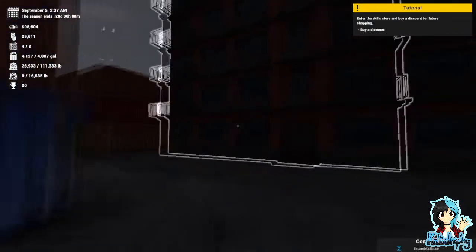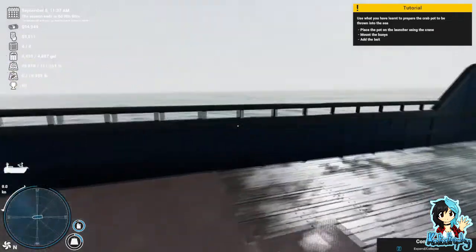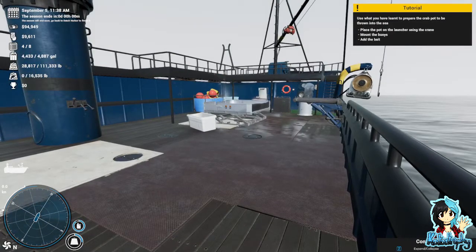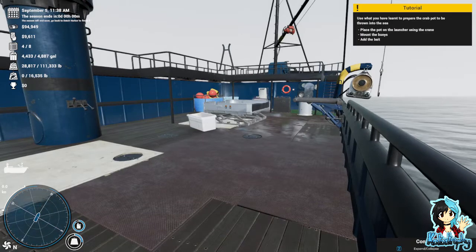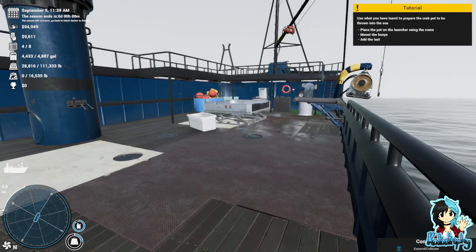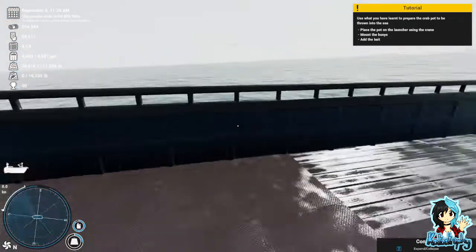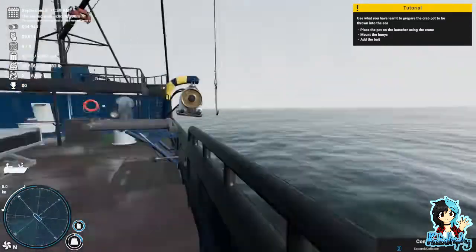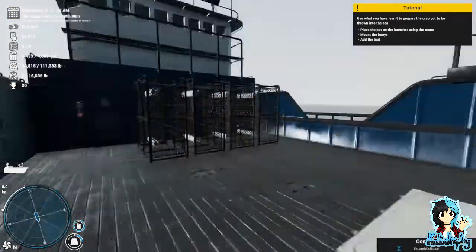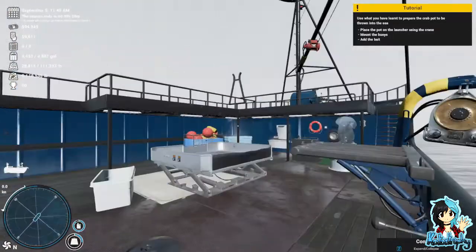It's so dark I can't see anything. Use what you have learned to prepare the crab pots to be thrown into the sea — basically just doing the same thing with the pots and the crabs. Unfortunately I am all out of time here. I know there's more to this game than first appearances. There's a lot to take in, quite a lot to try and remember. Without the tutorial it's extremely dark and very hard to tell what you need to do next. I do kind of like the sorting, and I do like the ship. I'm hoping that with time I can get more crew members and make things a lot easier.